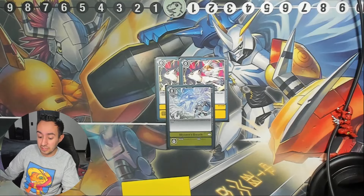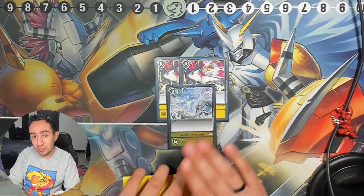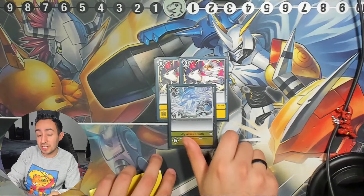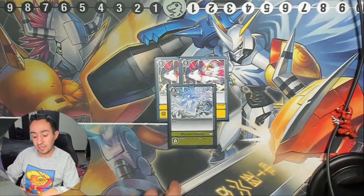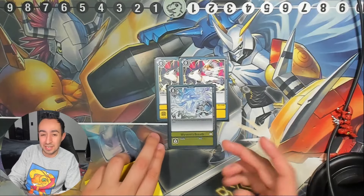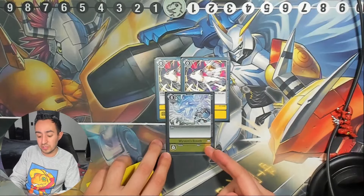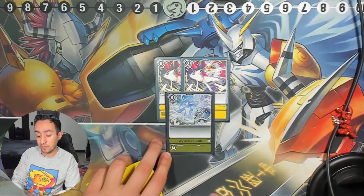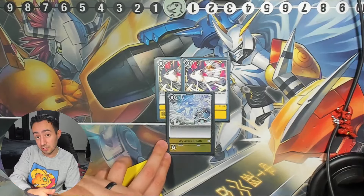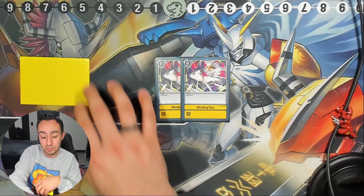I'm teching in one Waverenamon's Breath — it gives a Digimon minus 15,000 DP for the turn, which knocks out Death-X and basically any Digimon besides Omnimon Paladin Mode at 16K. You can get locked out by Quartz because you don't reduce enough DP to delete it. You really do need a way to deal with that, and that's where Waverenamon's Breath comes in. You can also use Kantaros to put it in your security stack and just let your opponent hit it.